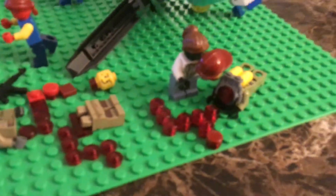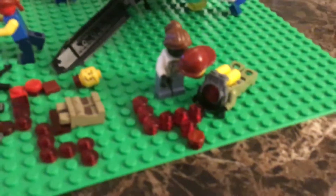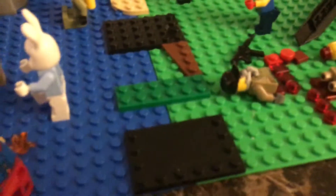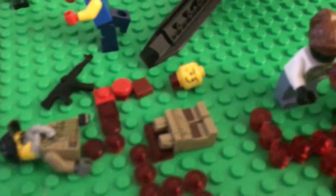Here we have a zombie that attacked this dude. He fell down, and the zombie bit him. He took off his head and started eating it. And you see a lot of blood coming out. Here we have another army guy that got bitten in half, and his legs are right there, all bleeding, and his body's right there. He dropped his gun. And here we have a head that's from a different army man.